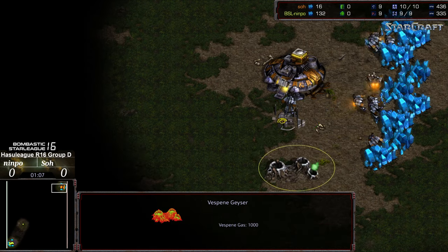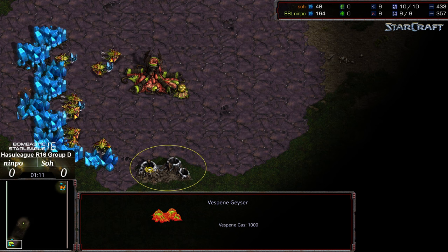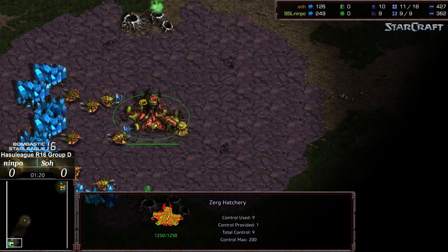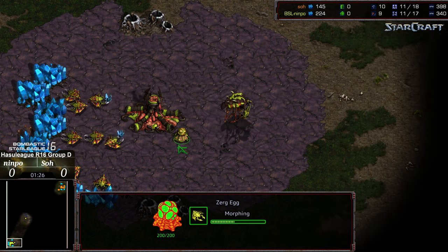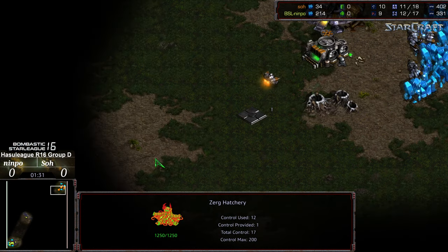A supply depot is being built. I do want to note that Odyssey has the double gas, but I feel like I haven't been pointing it out as often because I've yet to see a player really utilize it and do anything interesting with it at any level of play. I think everybody's anticipating and waiting for that to happen. I'm anticipating a 12-hatch here from Nympho.